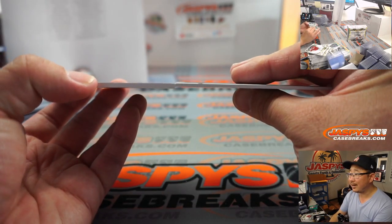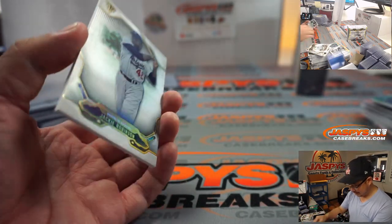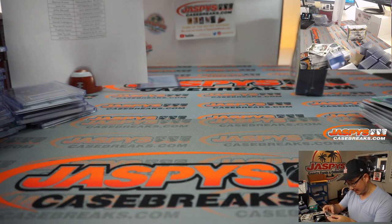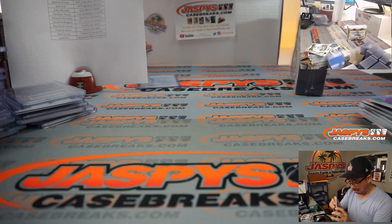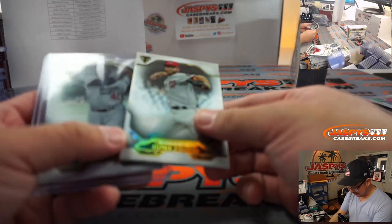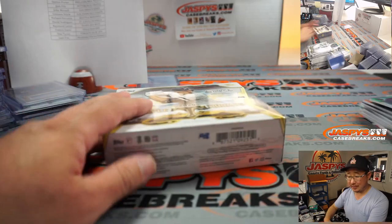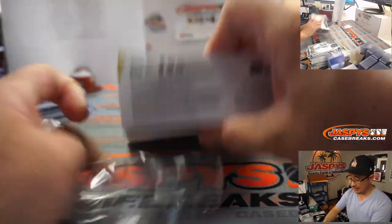It looks like it was cut a little thicker, isn't it? From the other base cards? Is this a special? Is this a parallel? It doesn't look — if it is, it's not very clear. But it's definitely thicker. That's for the Dodgers — that'll be for John McCall. Might require a little more investigation, John.